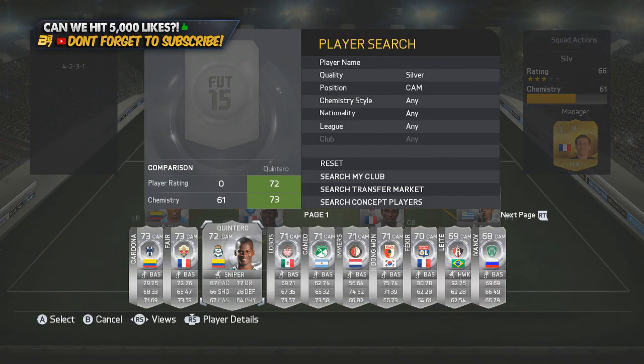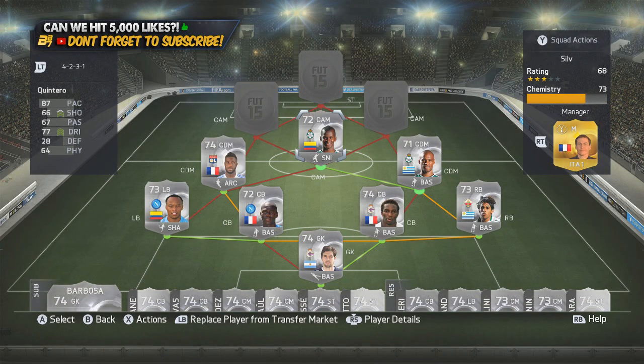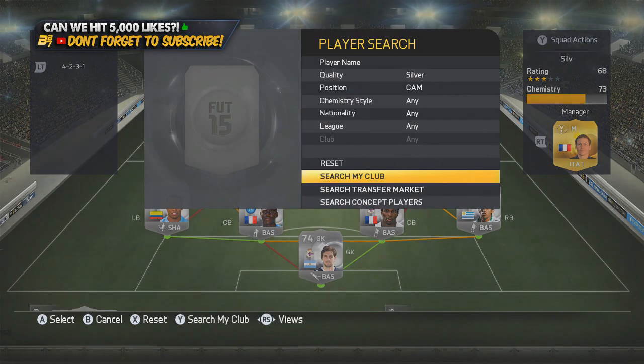In the middle CAM position we go with Quintero. If you know Quintero, you know how good he is — 87 pace and that's all you need to know. 87 pace, 77 dribbling, and four-star skills in the CAM position, getting the perfect link with Movember.